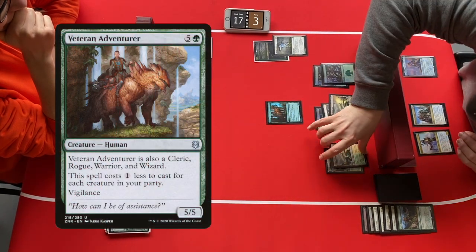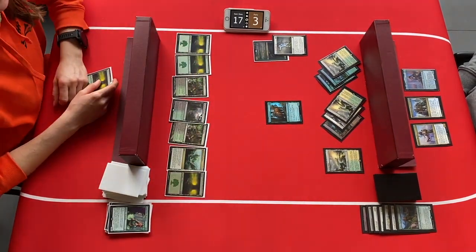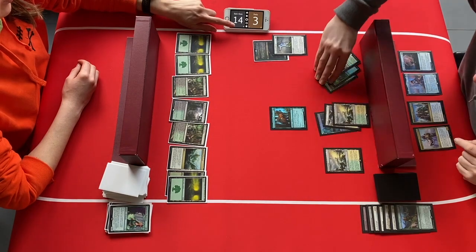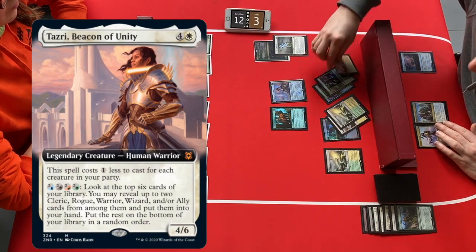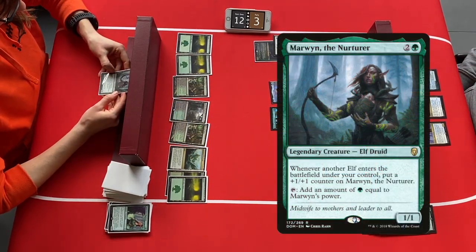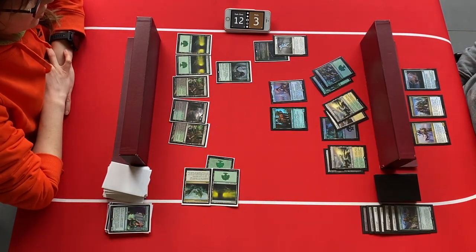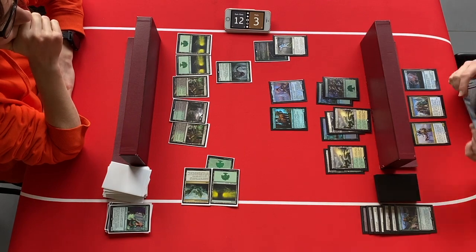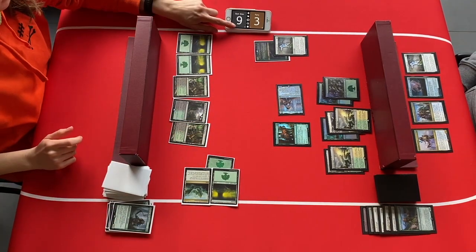Veteran Adventurer is played for defense. The elves draw another forest — a lot of trees but no elves anymore. The Adventurer attacks. Could we be seeing the biggest upset yet? The party beast Tazri, Beacon of Unity hits the battlefield! Marwyn the Nurturer is drawn by the elves — just a 1/1 now. This could be the biggest turnaround ever seen in the history of casual magic. The party goers still have no blue mana, but they have another Journey to Oblivion. An attack comes, and Marwyn blocks.